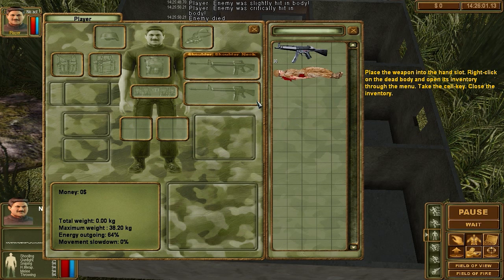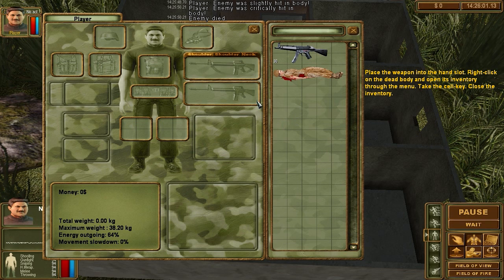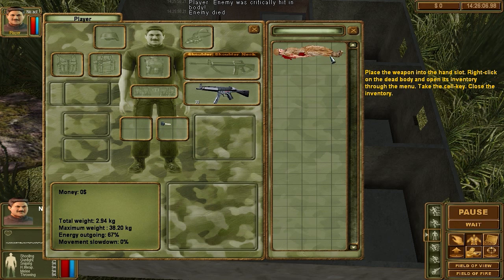Press I to open the inventory. Place the weapon in the hand slot — which is I believe this. Right click on the dead body to open the inventory through the menu. Take the cell key.